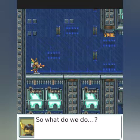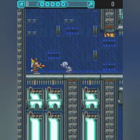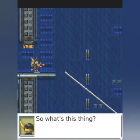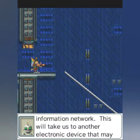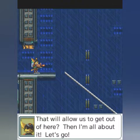Here he is. So what do we do? I believe we need to look out. Out of 5 people, tap on the page. It looks to be an infolink that connects this area within the rest of the galaxy's information data. This will take us to another electronic device that may allow us to communicate with the analog world. That will allow us to get out of here? Then I'm all about it. Let's go.